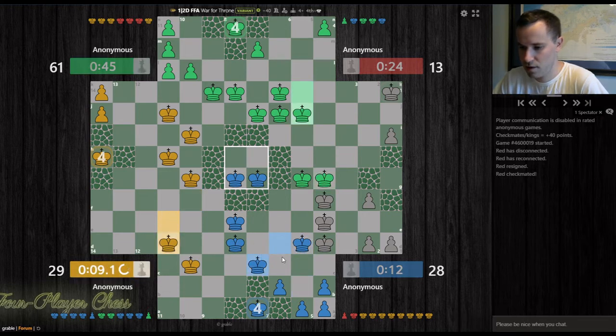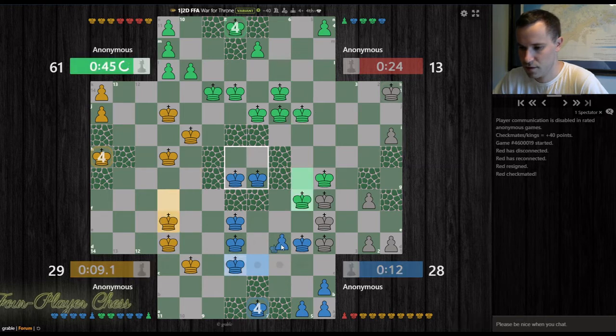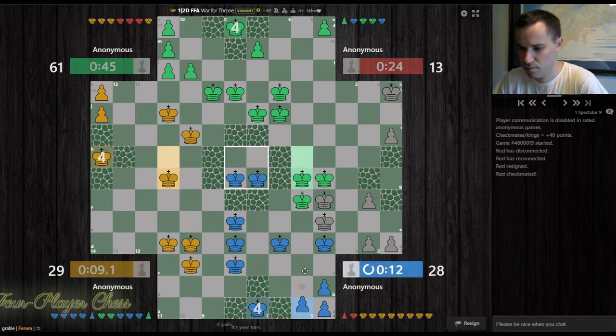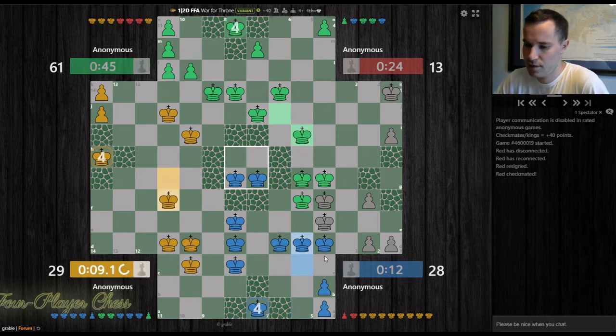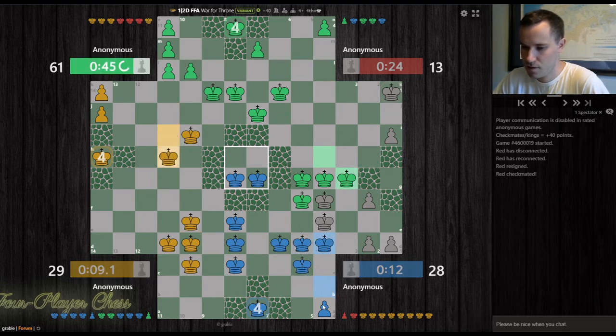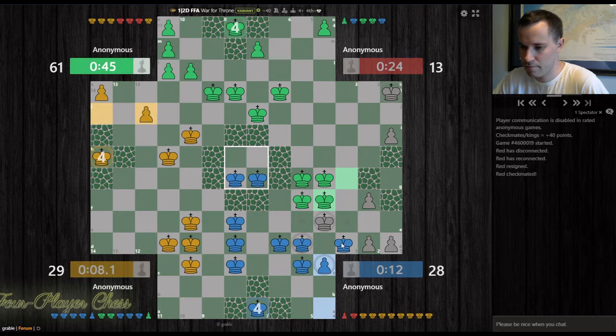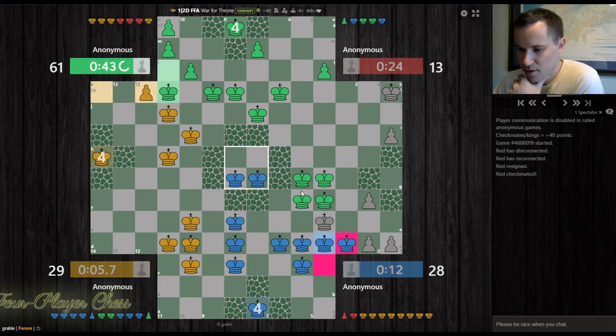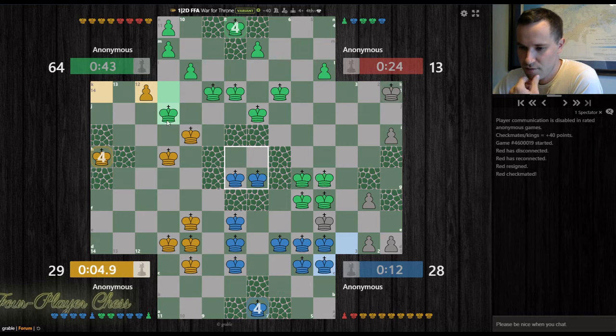Let's step back maybe and then promote. Continue to promote. This dead king is annoying. These moves are basically on autopilot — I want to promote, I want to have resources to defend against green, I want to complete development. Yellow is losing time — maybe that's our winning idea: drain the clock from yellow. Let's step back.